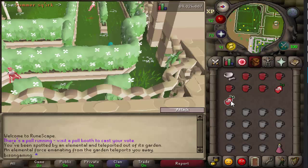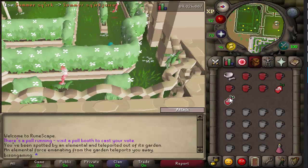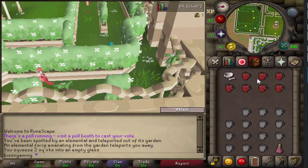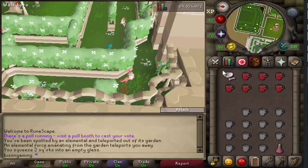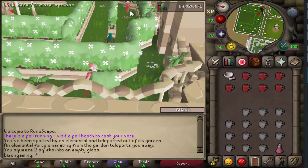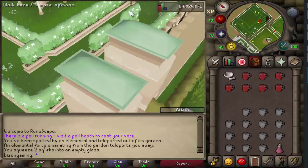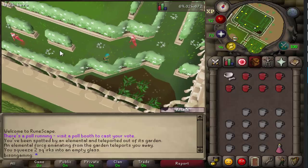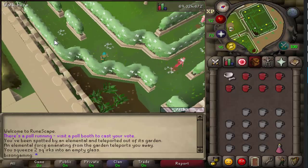Every squirt juice you make takes two of the summer squirt fruits to make one juice. Each juice is worth 3k XP, so you can work out how much XP you're going to get. I think I worked it out that if you do 21 in an inventory it's something like 63k XP. I just completely blanked — okay, wait for it to go back around and I'll show you.